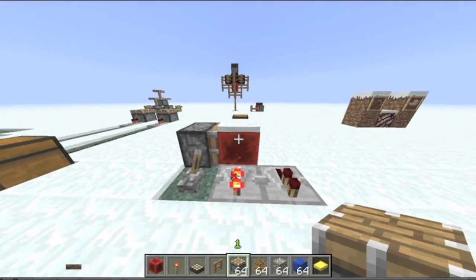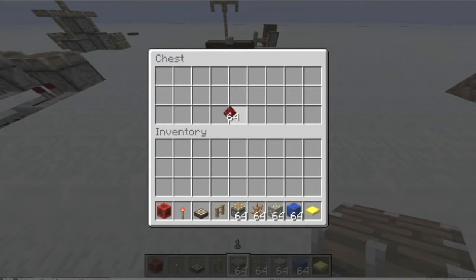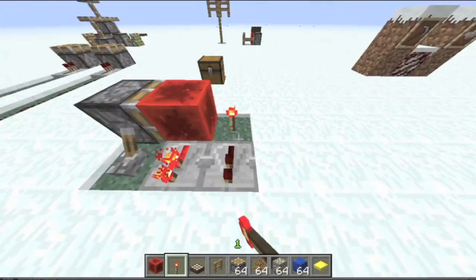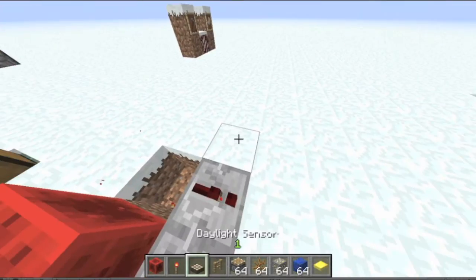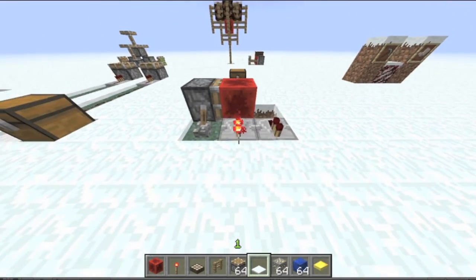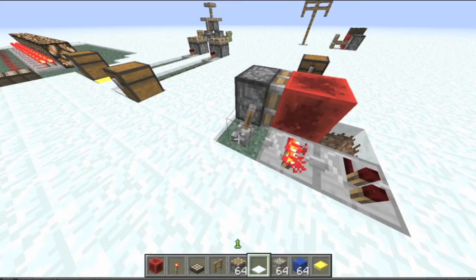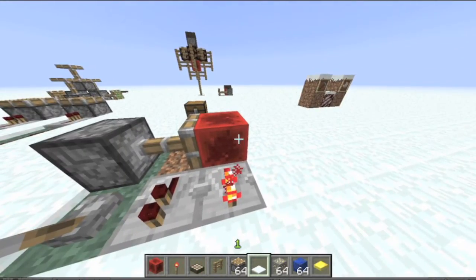And then we have the new redstone block, which is crafted like so — as any normal block would be crafted. Essentially it works as a redstone torch. Because if you put the redstone torch there, the repeater will turn on. So if I move it — if I put that one there — this repeater will turn off and this one will turn on, because the block actually works as a torch itself.